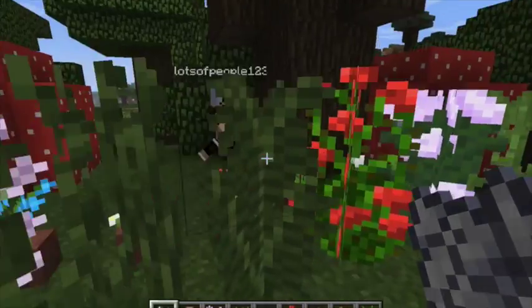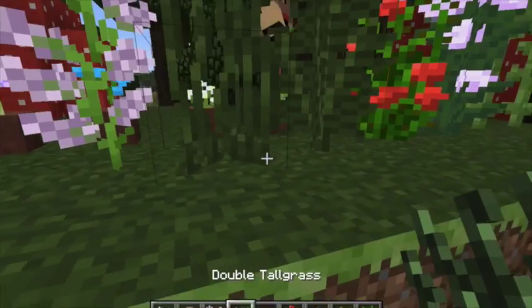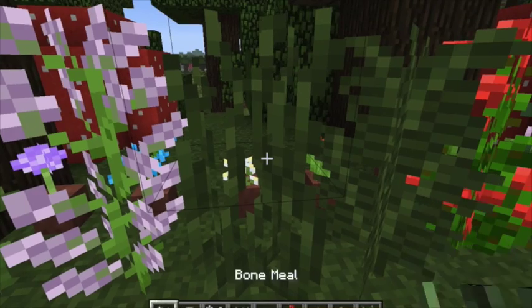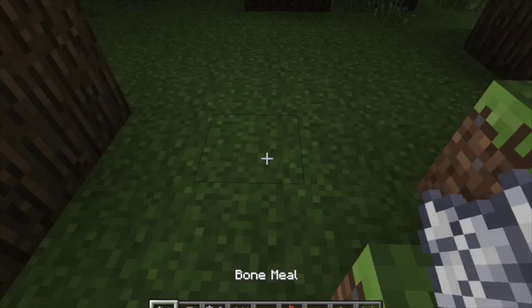Unfortunately, they do not do damage when you walk through them. This is a large fern. And this is double tall grass. If you use bone meal on normal grass, you end up with double tall grass.